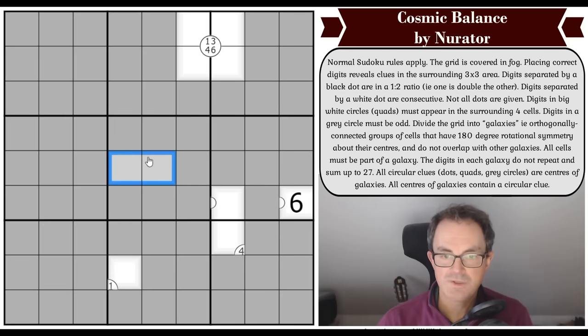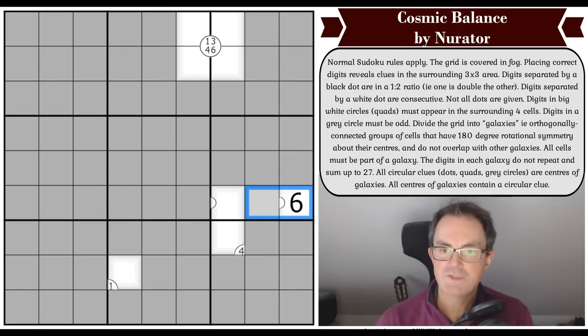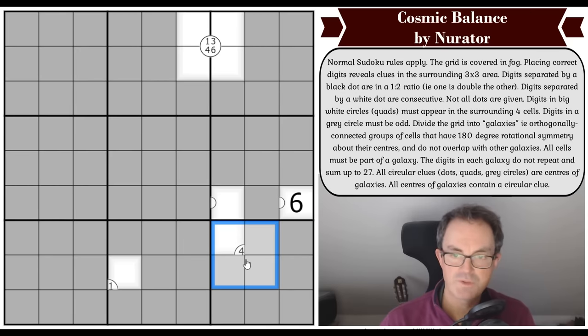Digits separated by a white dot are consecutive. Not all dots are given — so if a square is a one, the adjacent cell could absolutely be a two without having a dot there. We just know positive information about cells with dots — there must be a consecutive or doubling relationship. Digits in big white circles are quadruple clues and must appear in the surrounding four cells. So we're being told the contents of the quadruple at the top: those four digits must be one, three, four, and six.